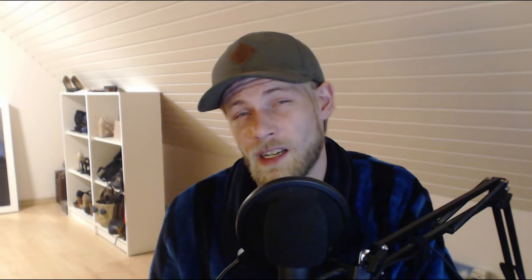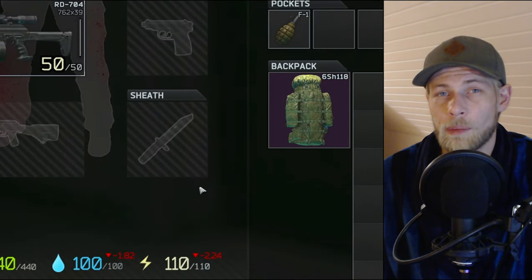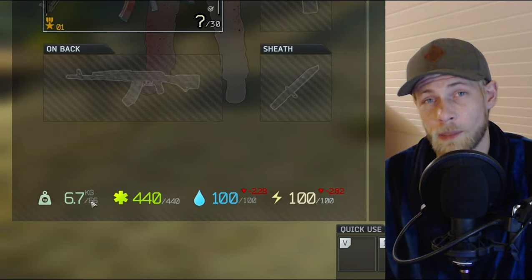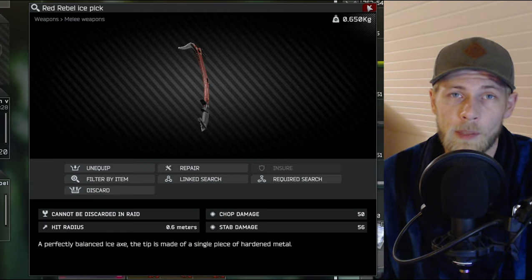Do you melee people a lot? Me neither. That is one of the reasons why you shouldn't be running around with a melee weapon in your inventory. This is especially important at low levels when every gram counts. Having your melee slot free will allow you to carry out a little more weight when you extract, or use the slot to secure a Red Rebel or any other melee weapon you want.